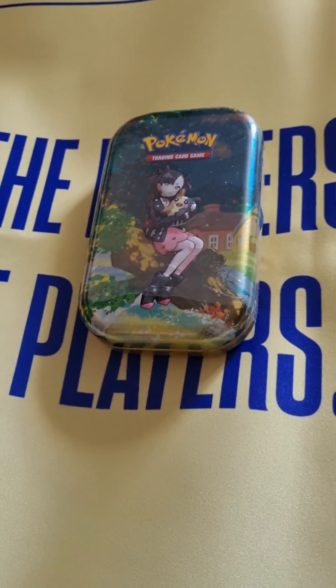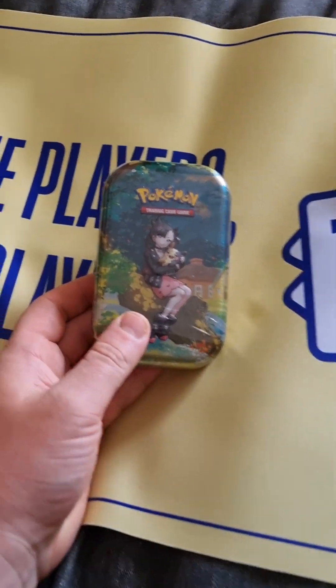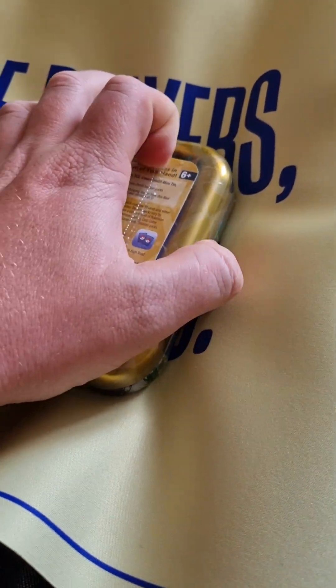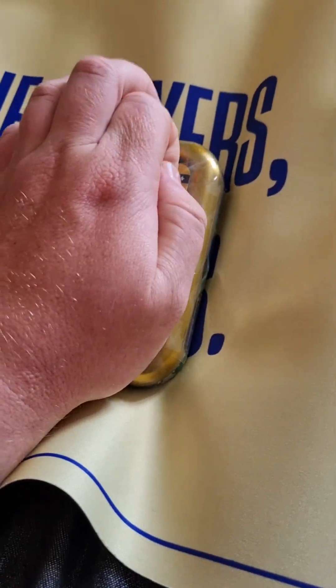Mew here with a Crown Zenith mini tin, acquired from TCG Collector thanks to Psychobunny, both tagged in the description. We will find out what's inside the packs that we get.